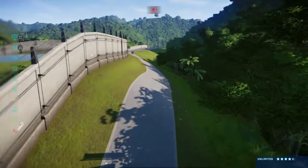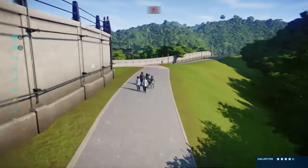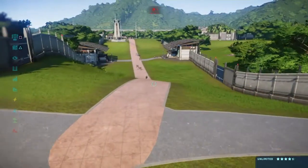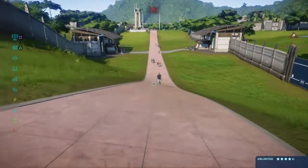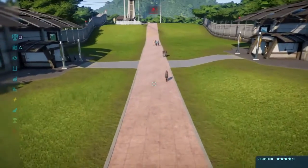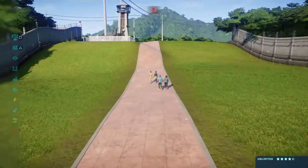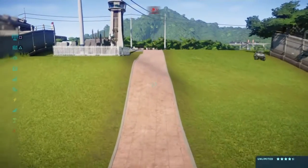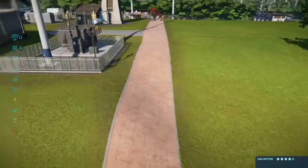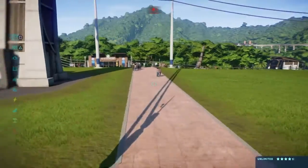The good news is, PlayStation allows — in case of that kind of emergency — it makes itself download the data onto its own storage. So my game is downloaded on the extended storage, but the actual data — what you're seeing right now is my Isla Nublar Island with four and a half stars. There goes the jeep trying to refill a feeder.